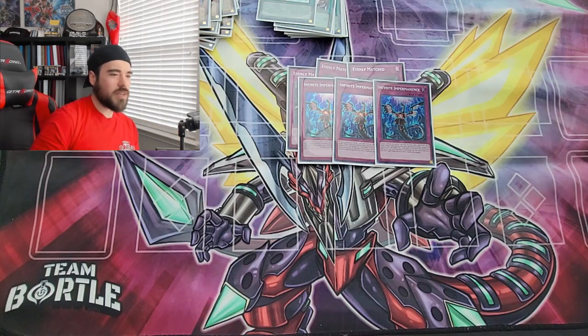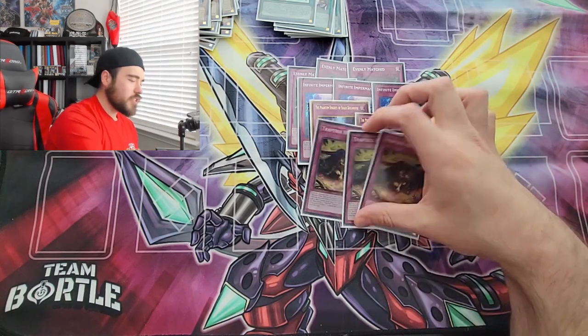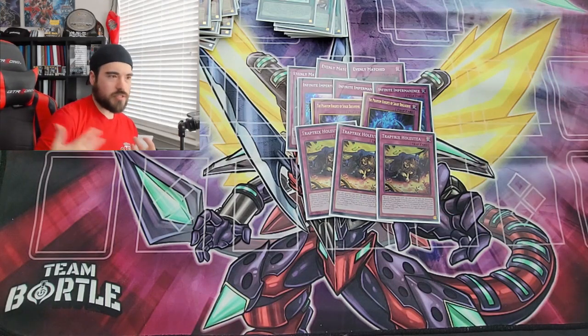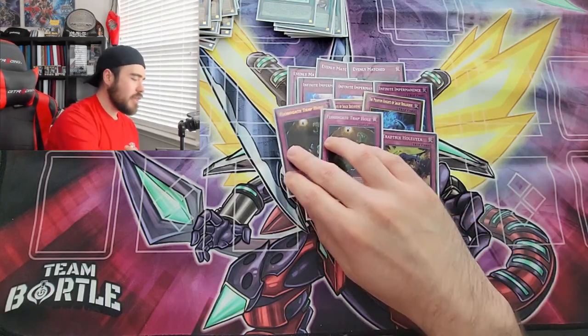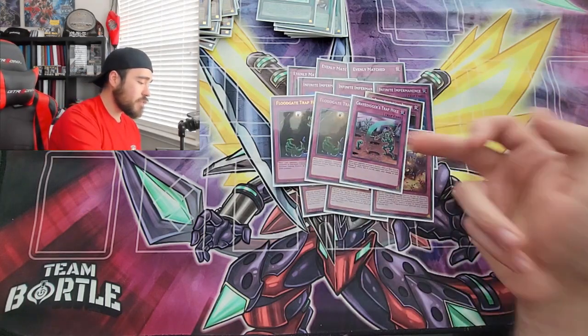To compensate for not playing Parallel Exceed, we're running two copies of Shade Brigadine. Paired with an additional normal summon it functions similarly to Parallel Exceed, and it's useful if you can't get the full combo off. For trap holes, we're playing two copies of Fluggy Trap Hole — I still think it's probably the best trap hole out there because it doesn't target, and if your opponent is summoning anything other than a link monster, we're setting that card face down.